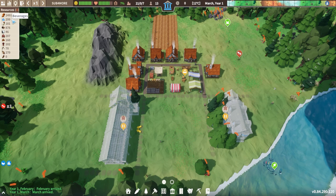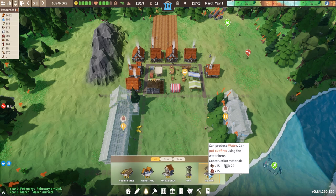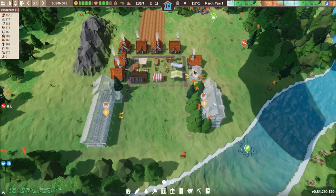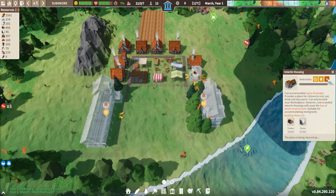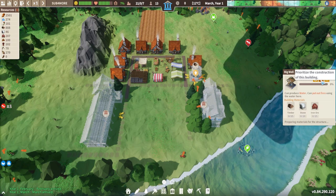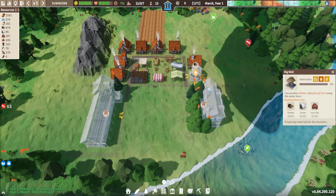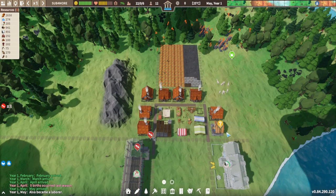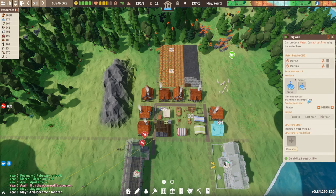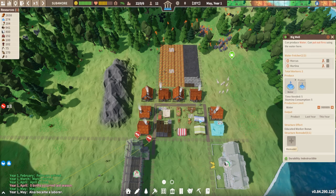As well as food, citizens are also going to need water - beverages is the second resource shown. So under resources we want to go ahead and build a big well and put that somewhere central. Now I'm going to prioritize the well by clicking the prioritize button, which means our builders will build the well first. Note that once the well is built, you have to click on it and make sure you select that it is producing water - it won't do that automatically.